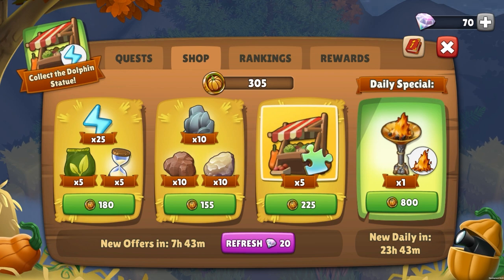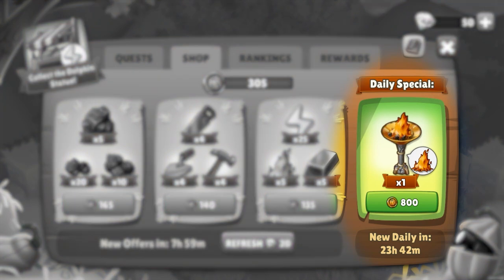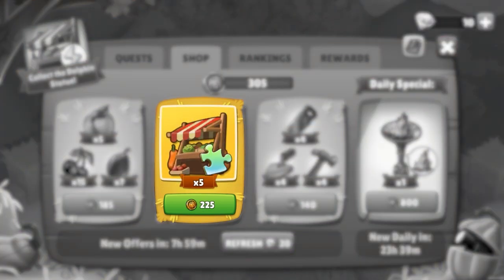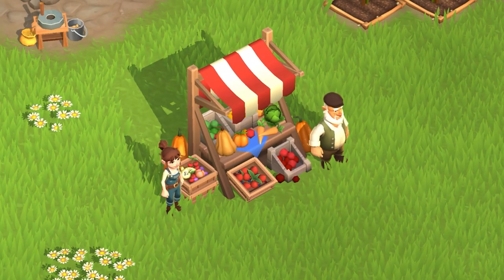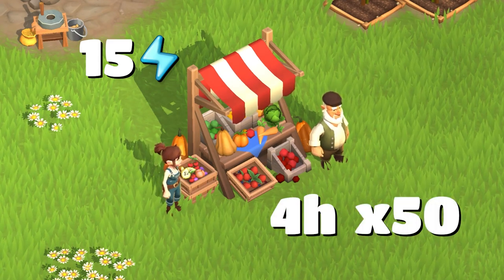Every 8 hours, the available offers will be replaced. The daily special is only replaced once a day, but it is a really valuable item. Among them, you will also occasionally find fragments for the Produce Stall, a building where you can collect 15 energy every 4 hours for 50 times, as well as an exclusive autumn outfit for your character.